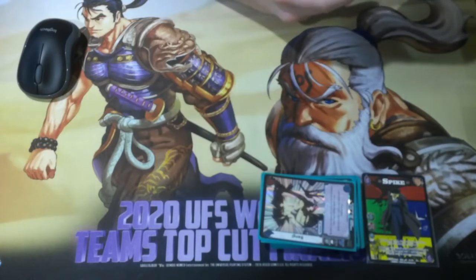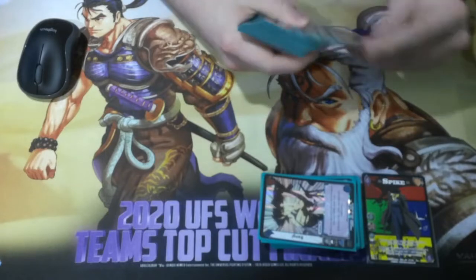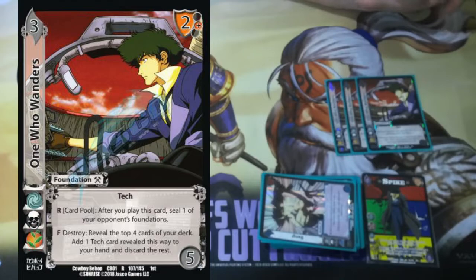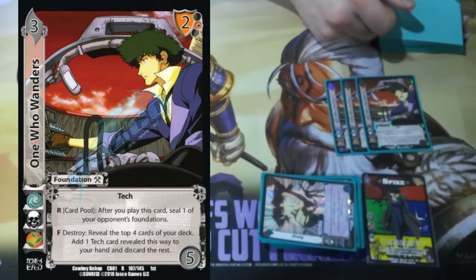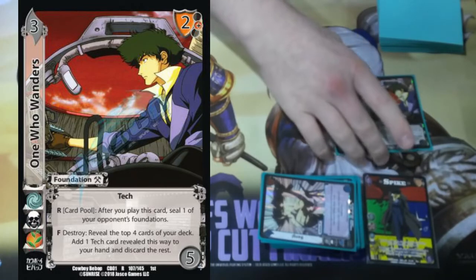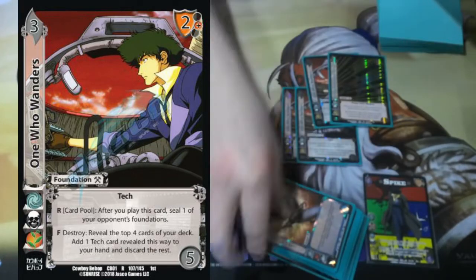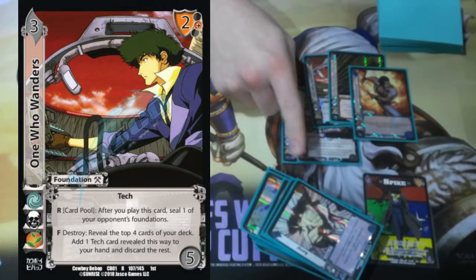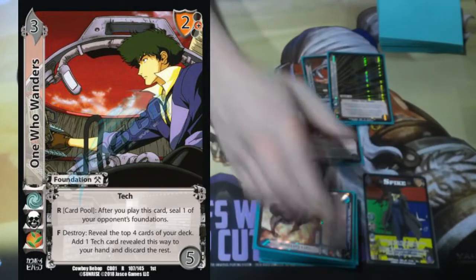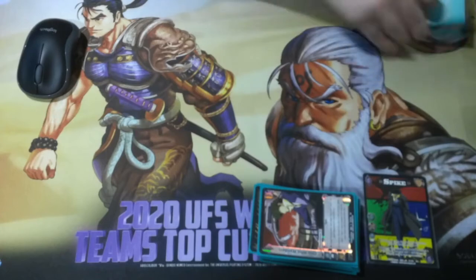On to the foundations, I want to talk about the cool stuff that interacts with the tech and the attack lineup in the deck. The first thing I want to talk about is The One Who Wanders. It says Form, Destroy: reveal the top four cards of your deck, add one attack to your hand, discard the rest. So if I had one more attack, I could probably kill you — Form, I'll find that attack. This card is very underrated, especially because it has this amazing response card pool after you play it: seal one of my opponent's foundations. After I block with it or play it, it's really solid — after this attack resolves, Let's Cut Loose this card down, it counts as having left the card pool, you get to draw an additional card, and now this thing is live so if you need another attack you can Form and get rid of it. This card is incredibly strong and really not played much inside of Spike.